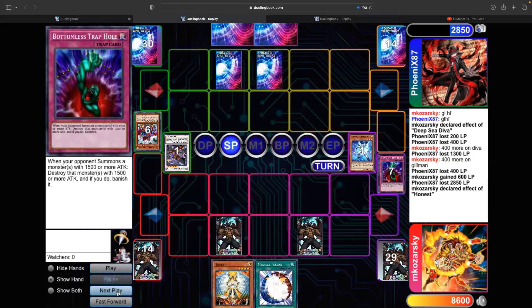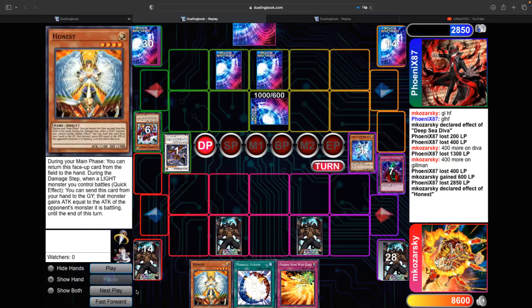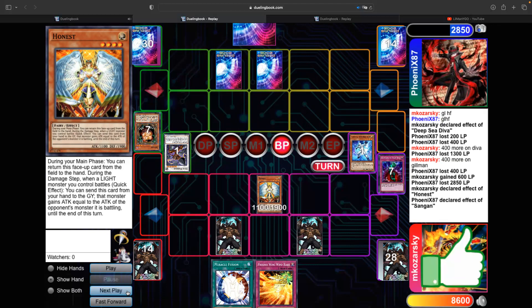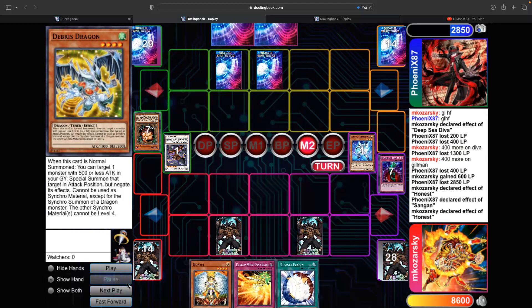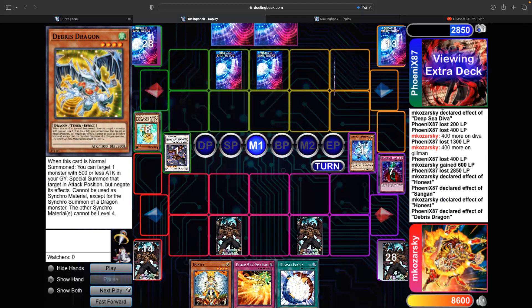I look at my graveyard and I have no Heroes, so I can't use Miracle Fusion even though I thought later in the game I could. I bounce the Honest back. He sets a card, and I draw Wing Blast, which isn't helpful right now — I don't want to discard any of these cards. Honest swings in hoping it's not a Hamster — it's a Sangan, which is fine. He searches Debris Dragon. I bounce the Honest back.